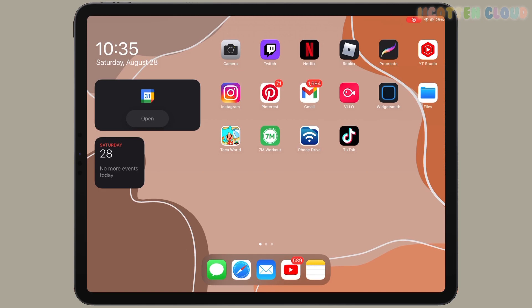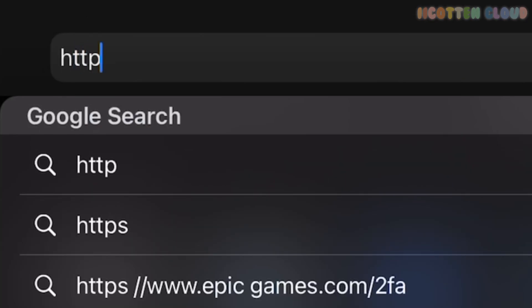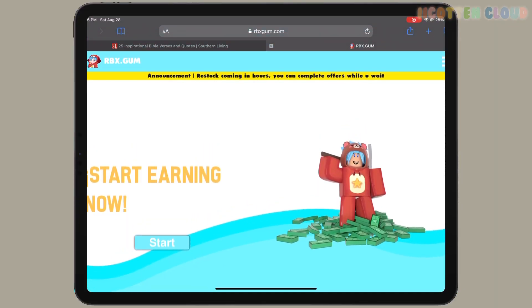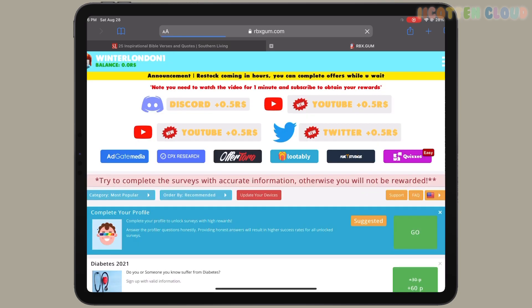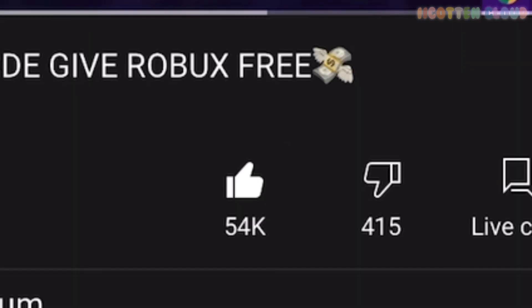We're gonna go ahead and get out of Roblox. We're gonna go to Safari and type in https://rbx.gum.com and you should land on this website. We're gonna go ahead and click on Start, enter our username — you don't need to put your password at all. As you can see we're in here. We're gonna do the free Robux tasks first — these three little ones right here — and then we'll go on to more. We're gonna go to YouTube, watch one minute of this, like it and subscribe.